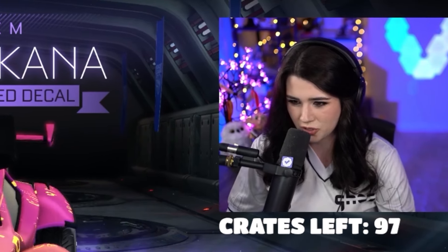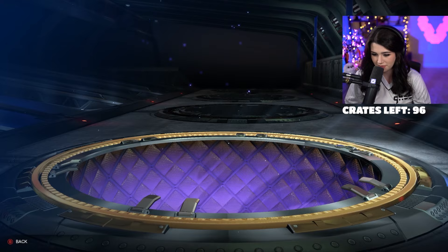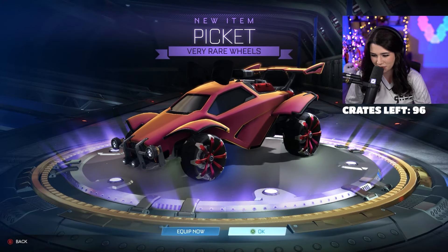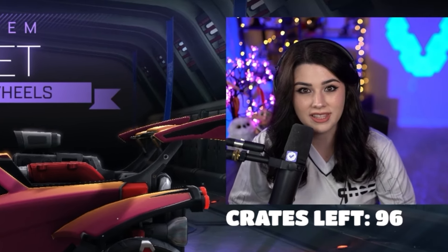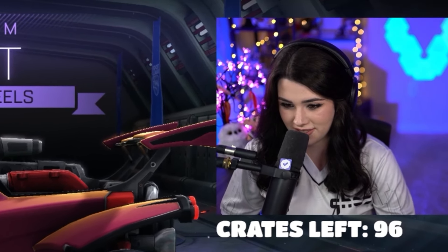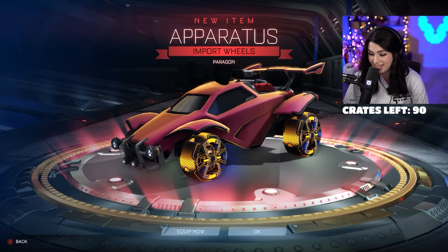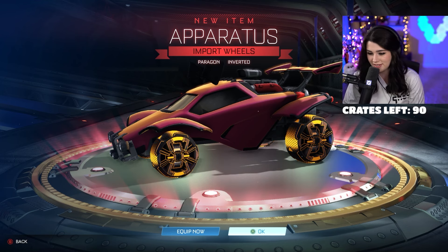Another very rare — at least it was an octane decal this time. I'm kind of surprised that wasn't painted. There are only four crates in and only one rare so far. Another very rare — picket wheels. Honestly I don't mind these at all. You guys are going to have to let me know at the end of this video what your favorite item is that we end up getting. And we're going right into the first import: the apparatus wheels.